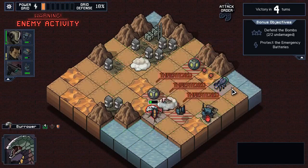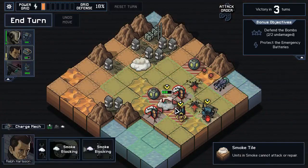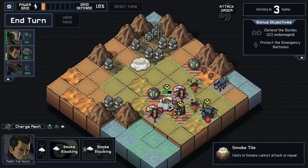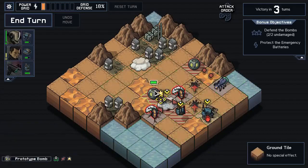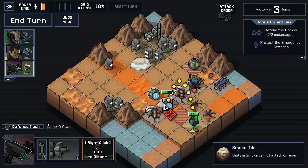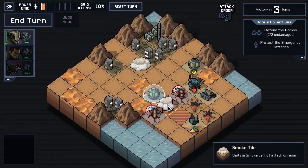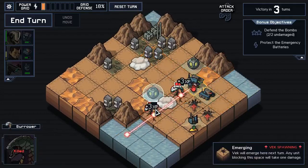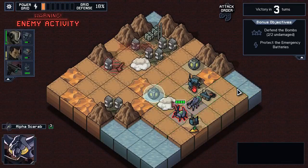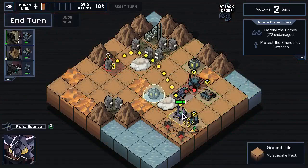Turn two. Now I can definitely block a spawn there and I can shield this guy. I'd love to be able to shield and block a spawn there as well, but I don't think that's going to happen. I can put a shield on the renfield bomb as well. Playtime is indeed over. We've got two spawns to deal with next time. More importantly, both those guys are down.